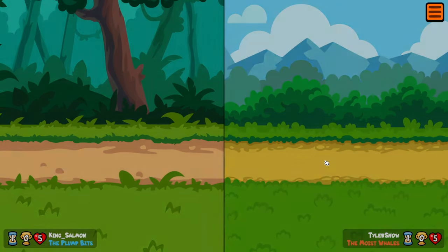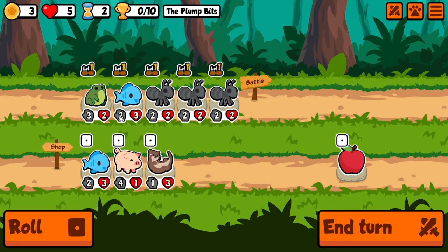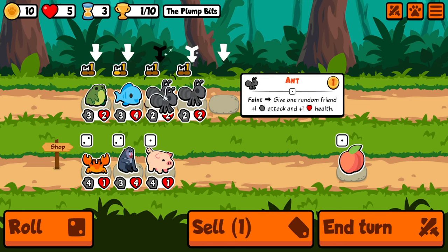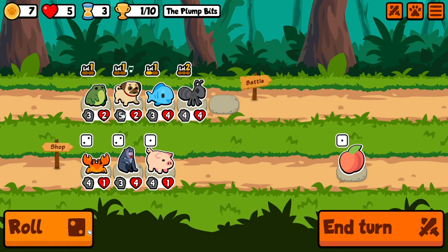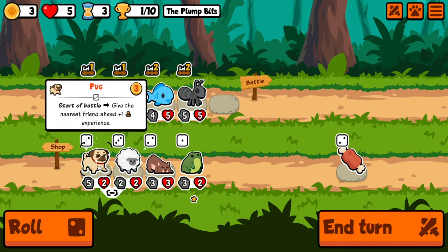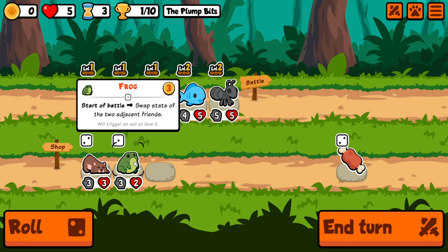With this build we're going for a salty panther build. The panther's ability is that it doubles whatever held food it has. So if it has melon, at tier 1 it'll block up to 40 damage, tier 2 will block 60 damage — same with steak, it'll double it. We're going with salt, and salt doubles the attack you do if you're attacking a lower tiered pet. So with the panther, since it's a tier 5, if it's attacking something like a sheep, it would do double damage. It can get pretty crazy.